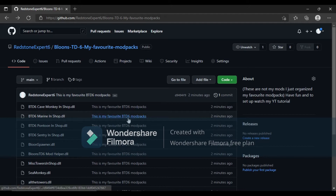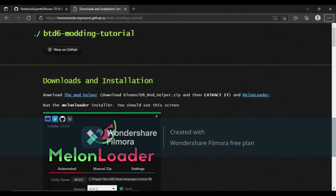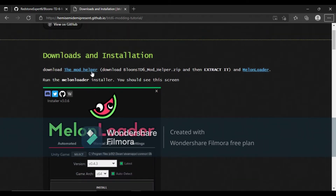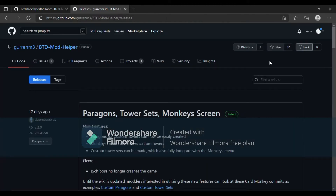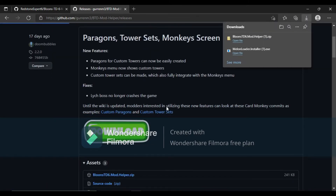To do this, first go to MelonLoader — I'll put the link in the description. You should see this screen. You're going to download the mod helper and MelonLoader. Tap on MelonLoader, then tap on mod helper, and it'll take you to the download screen. Tap on download.